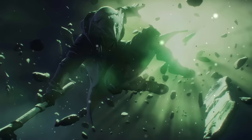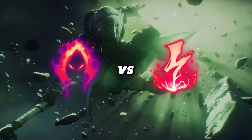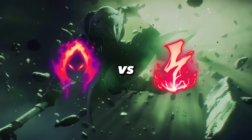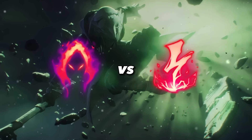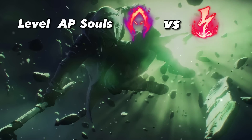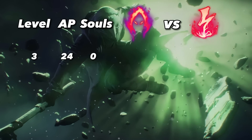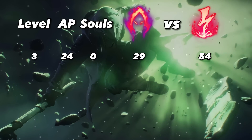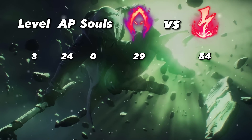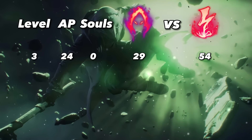An even bigger reason why Dark Harvest is bad is the inconsistency. In games where you're not able to stack it, you're holding yourself back massively. So let's compare the damage. The Dark Harvest numbers used here are from a slightly above average game, representing an average of what you can expect in a good game. At level 3, without any stacks and 24 AP from the Dark Seal purchase, Dark Harvest deals 29 damage while Electrocute deals 54 damage. You also need to think about the fact that, especially in the early game, Electrocute is much easier to proc, since Dark Harvest first requires targets to be below 50% HP.